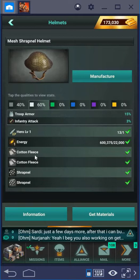Here you see the recipe — what kind of materials you require. In this case for manufacturing the mesh shrapnel helmet you need two cotton fleeces and two shrapnels.